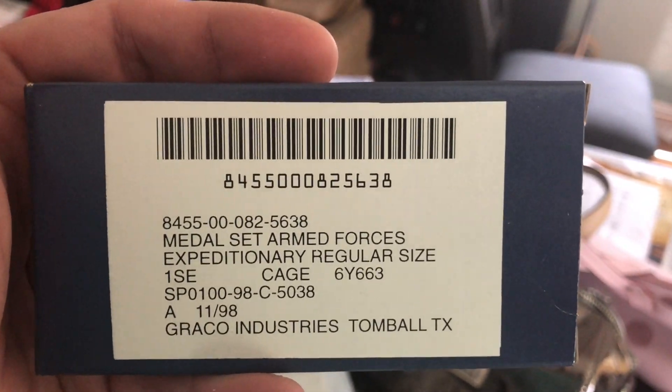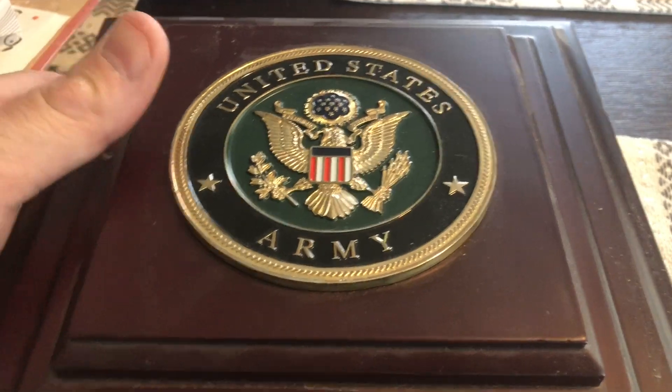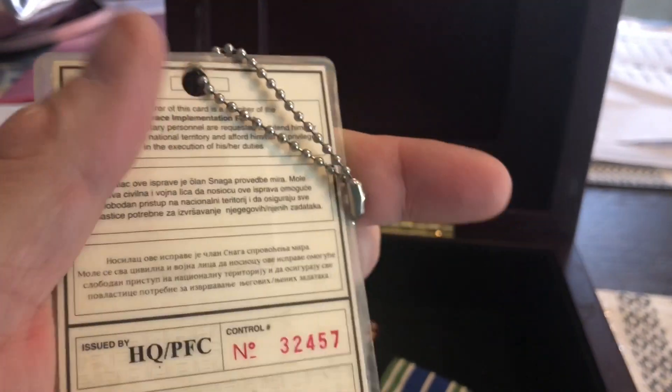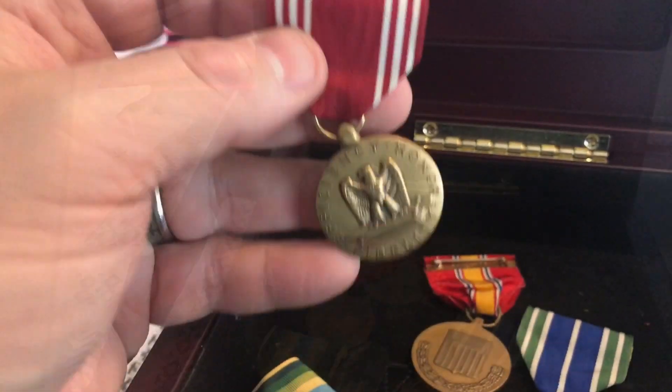Let's check this one. Medal Set Armed Forces Expeditionary Badge. Let's check this one. I got this really nice pretty box right here. My badge from Croatia is in this box. I have my dog tag here, which I cannot show you because it has my social security number on it. But yeah, I've got medals before.